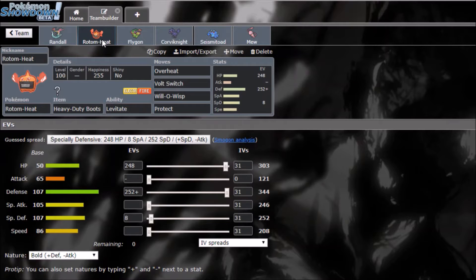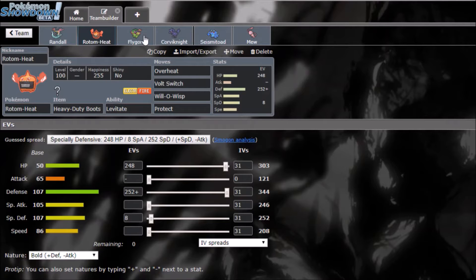Protect is there to scout what move the opponent locks into. Will-O-Wisp weakens physical attackers. Volt Switch gives switch initiative, and Overheat hits Grass types and Fairies like Togekiss. Then we have Flygon as my Choice Scarf mon running Earthquake, Outrage, U-Turn, and Thunder Punch.